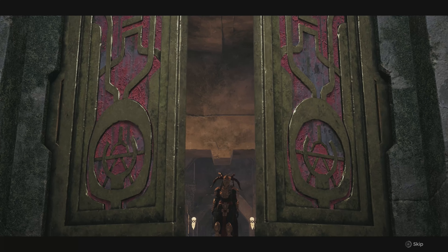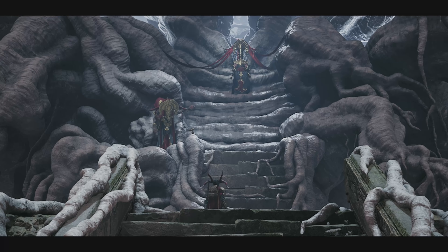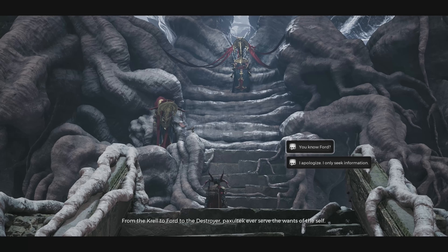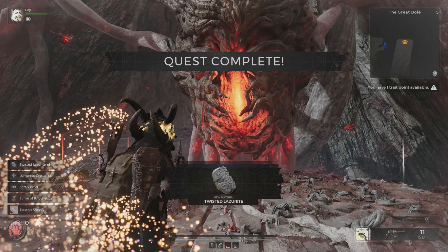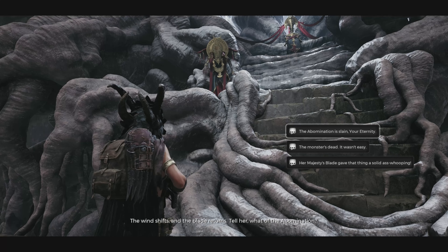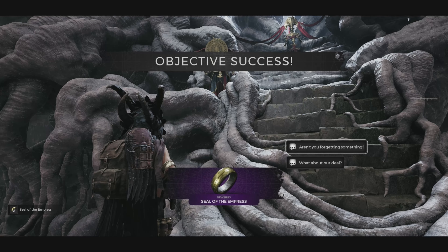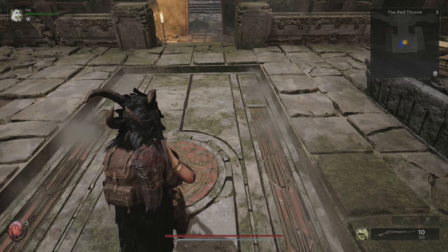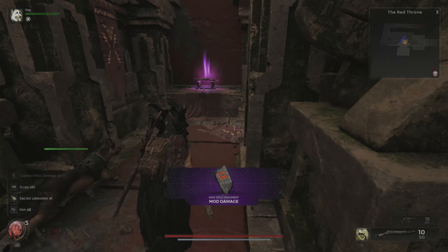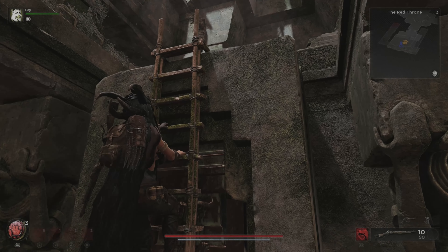For this next step, reroll your adventure mode to Yaesha and go to the Red Throne. While talking to the queen, be as nice as possible — do not be rude, as it will ruin the quest. She's going to ask you to kill a beast. After you kill the boss, go back to the queen and tell her you have killed the abomination. She'll give you the Seal of Imprints, a ring that accesses an underground temple containing a shotgun you need for the Archon class.